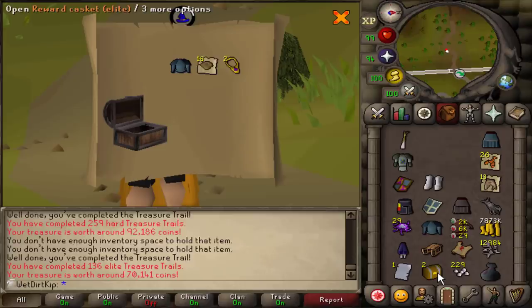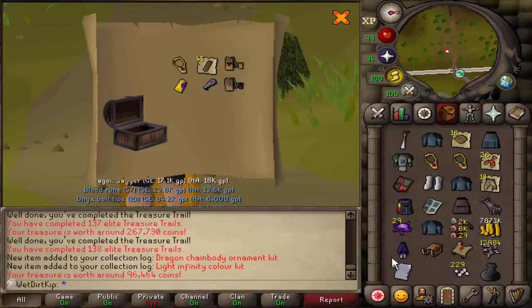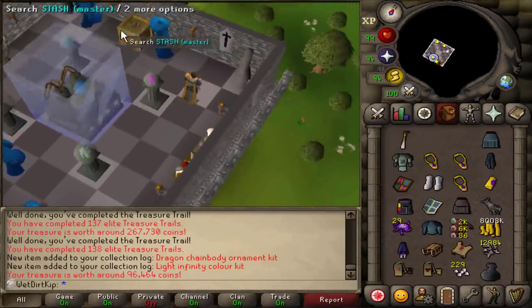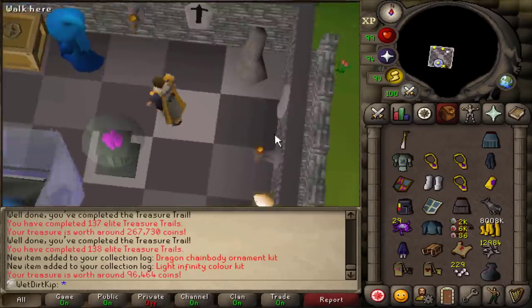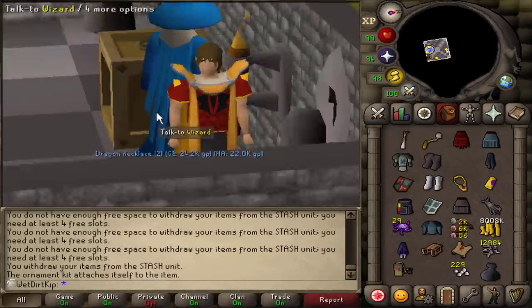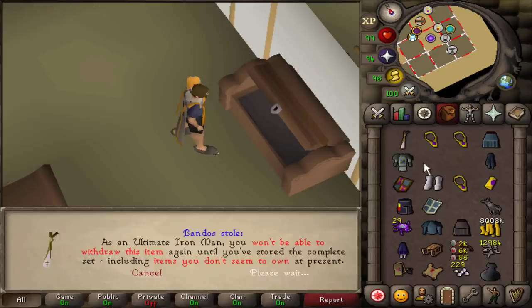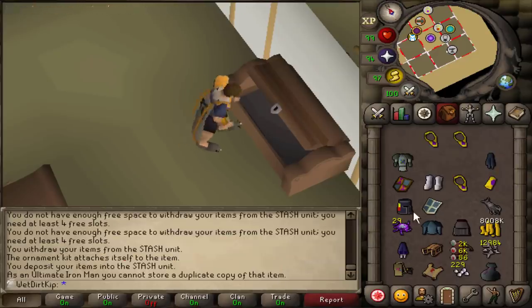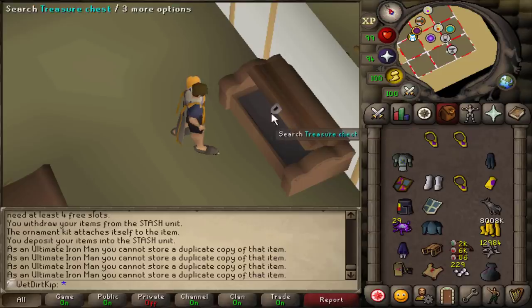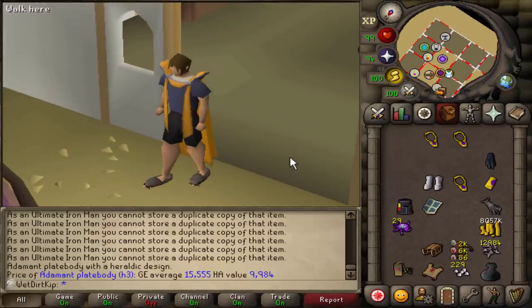Possibly a mimic. Wait — that's only worth less than 100k for both. If you come over here to the watchtower, we can take the stuff we have in the stash unit and put the dragon chainbody ornament kit on the dragon chainbody — and now we're wearing a gold-trimmed dragon chainbody, and it's stashable with the ornament kit on it. The band of stole is new, the Armadyl plateskirt's new, the iron plateskirt is new, blue elegant legs were new, the rune shield is new. Yeah — that's it. Pretty sweet opening.